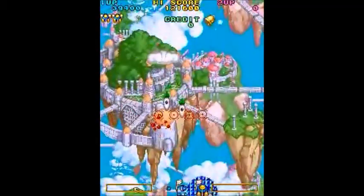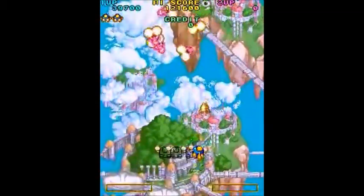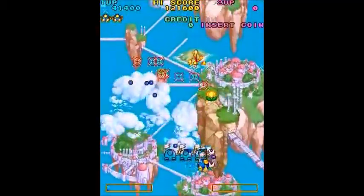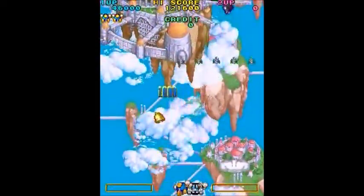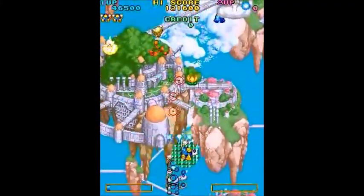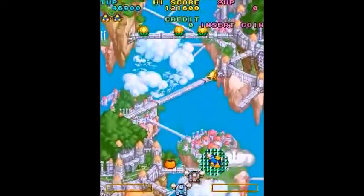As in the original Twin Bee game, if your bee gets his arms shot off, or if he bumps into an enemy from the side and loses the use of his arms, the ambulance might show up in the sky. And if you go and touch it, then you'll get your arms back.